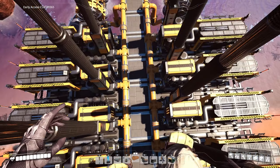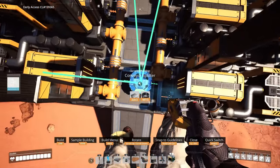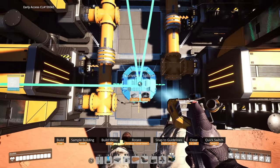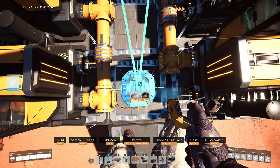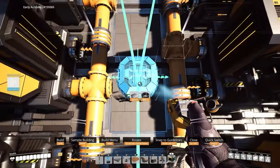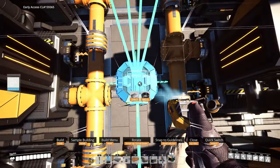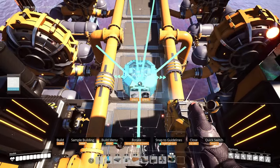Now get out your conveyor splitters. These are pretty simple - all you need to do is place them right in the middle between two coal generators. When you see that little line pop up, just place it there right in the middle. Keep placing splitters like that across all of them.